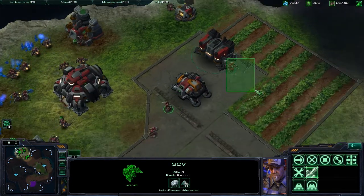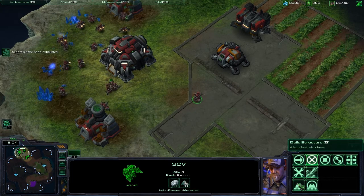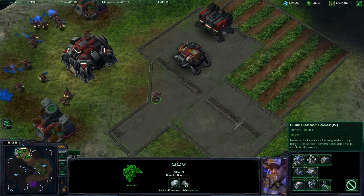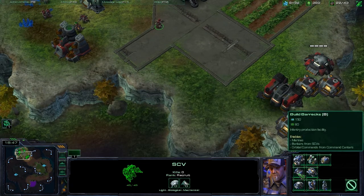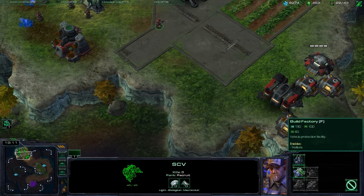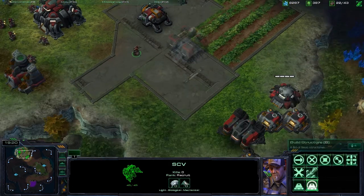These are basic structures — they mainly only cost minerals, but some can cost Vespene gas as well. These are the first-tier buildings, and the barracks is central to Terran, so you want to get that out right away. There's the build structure button and then the build advanced structure button. We're going to click that now and click on the factory button. We're going to build a factory and I'll show you what kind of units I can make.